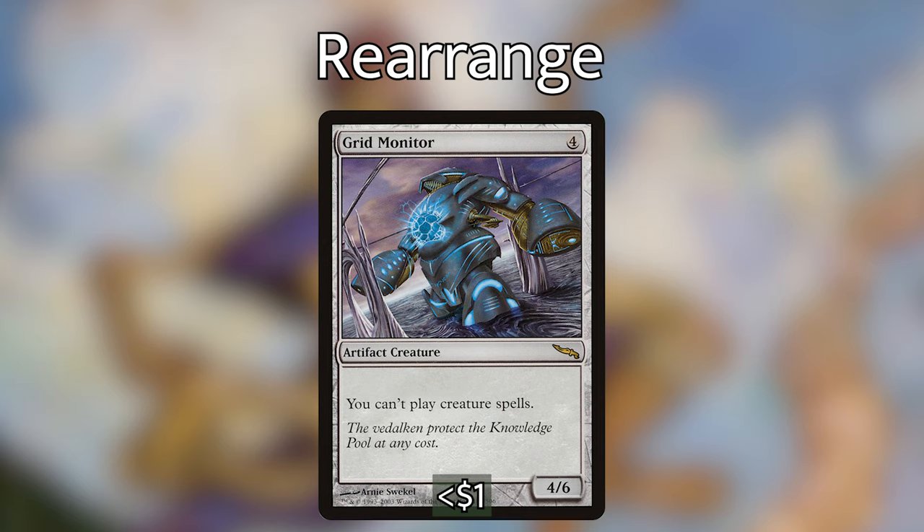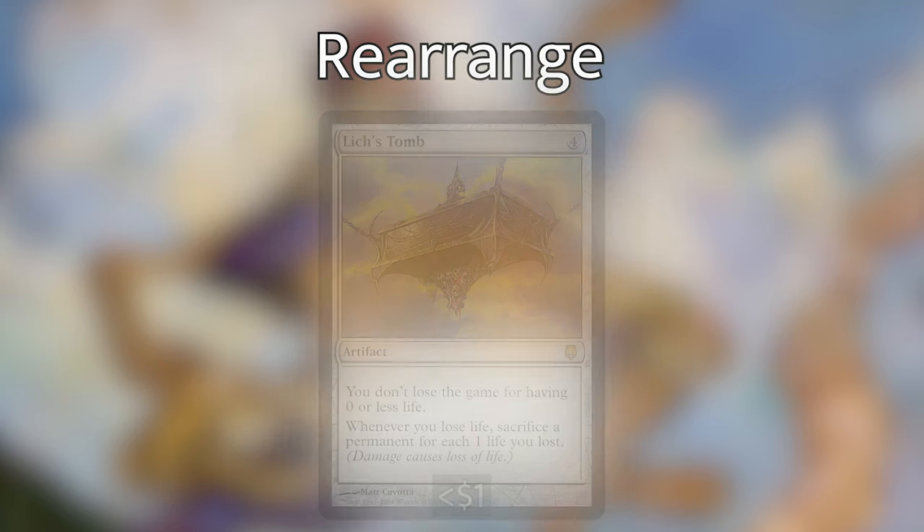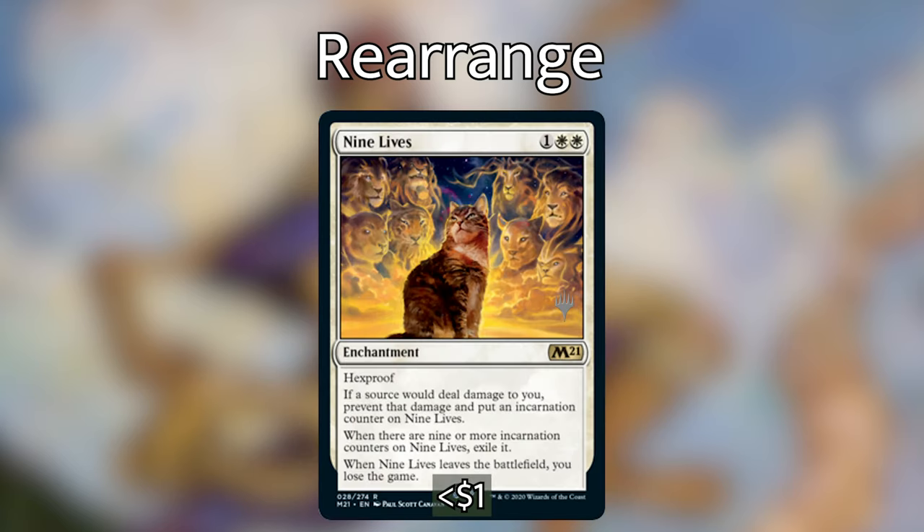Grid Monitor is four generic for a 4/6 artifact creature — its controller can't cast creature spells. We cast it, attack with all our creatures, move Grid Monitor to the right, and now that player can't cast creature spells. Lich's Tomb is four generic — you don't lose the game for having zero or less life, but whenever you lose life, sacrifice a permanent for each life lost. Very brutal: we cast it, move it to the player on our right, hit them with flyers, and they sacrifice that many permanents.